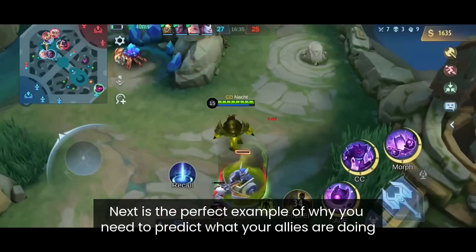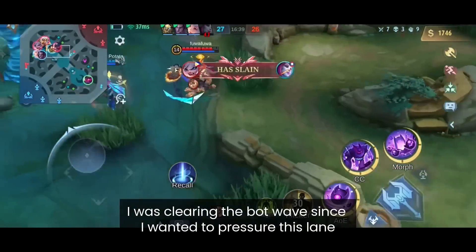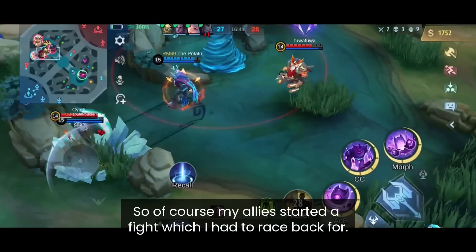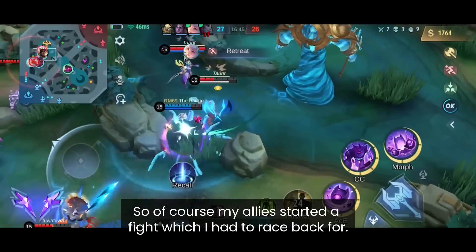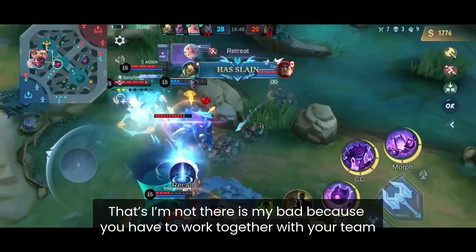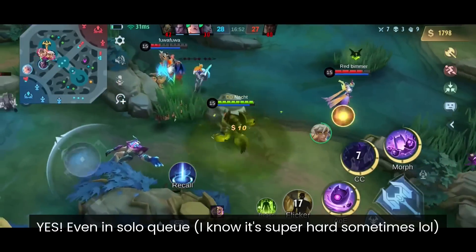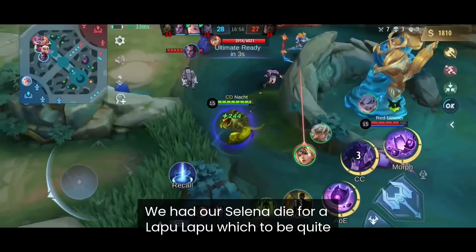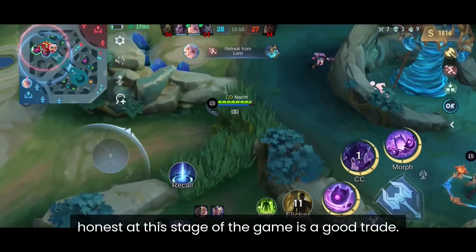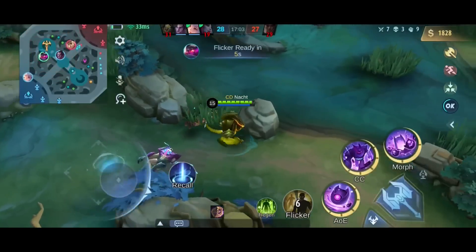Next is the perfect example of why you need to predict what your allies are doing. I was clearing the bot wave to pressure the lane, so of course that's exactly when my allies started a fight and I had to race back. Not being there was my bad — you have to work with your team, yes, even in solo queue. We traded Selena for Lapu-Lapu, which at this stage is a decent trade, but we also lost Belerick, which was terrible.